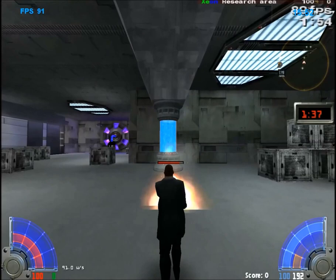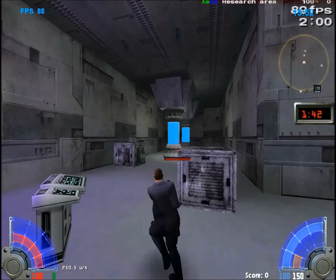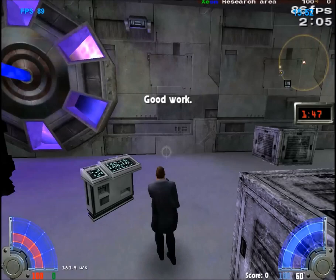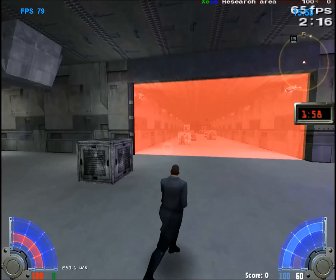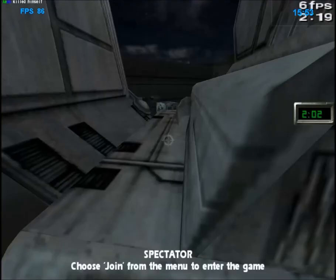The best strategy for the defending team is to defend that position, so the offense team has to kill the defenders so they can hack that shield down. These were just some easter eggs.